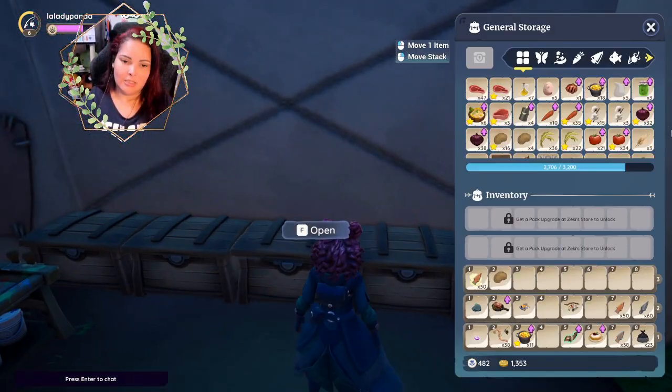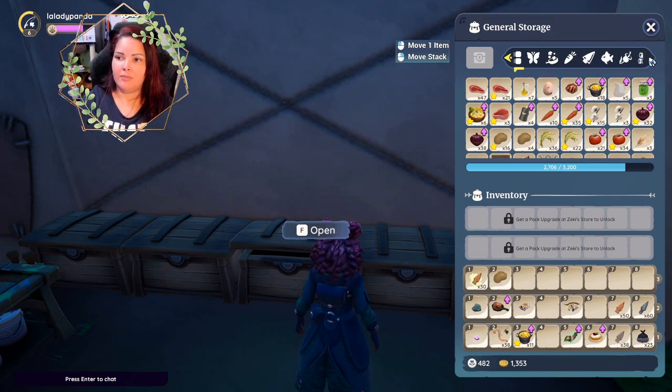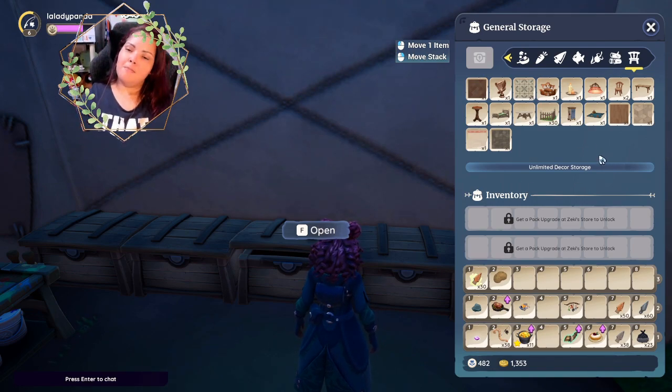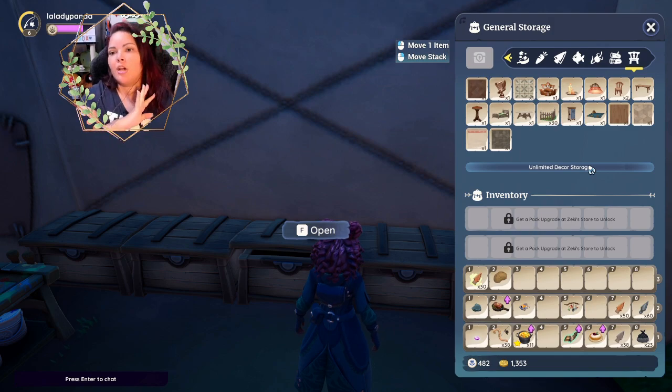One of the most fantastic things about this game is the storage space. If you go all the way to the right on your classifications or your organization bar and you click on decor, you'll notice that on the bottom there is no limit. It says unlimited decor storage, which means all of your furniture, all of your flooring, all of your wallpaper, anything that is considered decoration can be stored here with unlimited storage power, which is awesome.